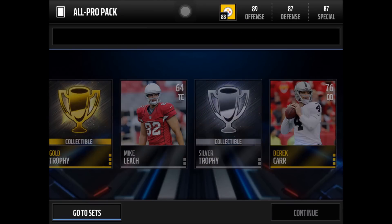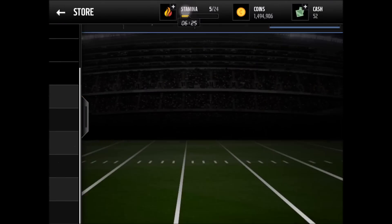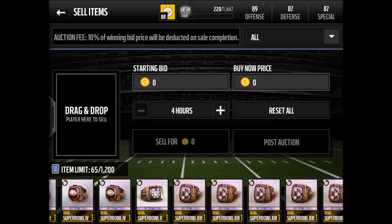That's going to be it - a bunch of decent 80-plus pulls, but nothing crazy, no elites. To recap what we got: Vernon Davis, Morgan Burnett, James Jones, Austin Safarian Jenkins, Alex Okafor, and the rest. Thanks so much for watching, hit the like button if you enjoyed, and I'll see all of you in the next video. Peace out, see you later!